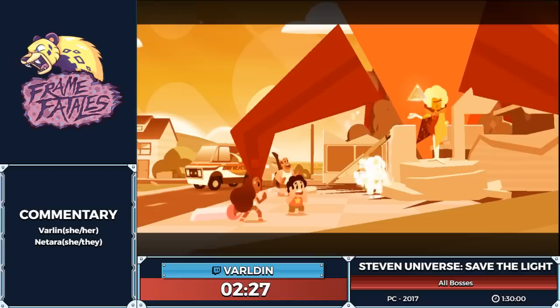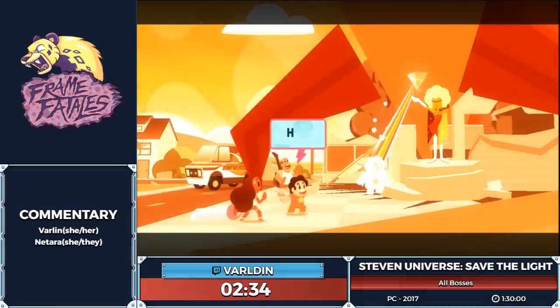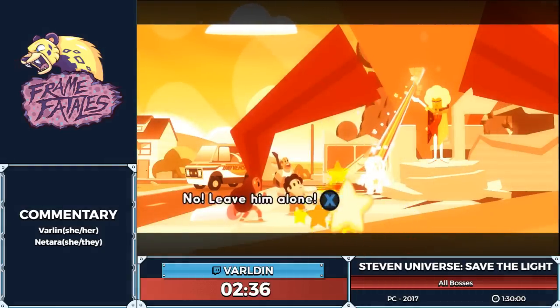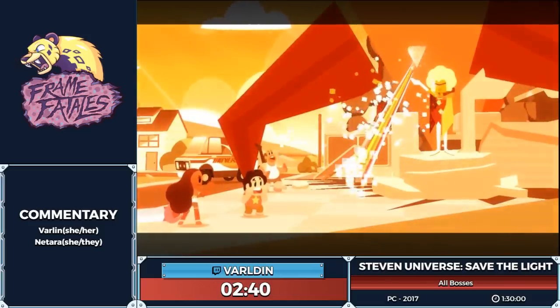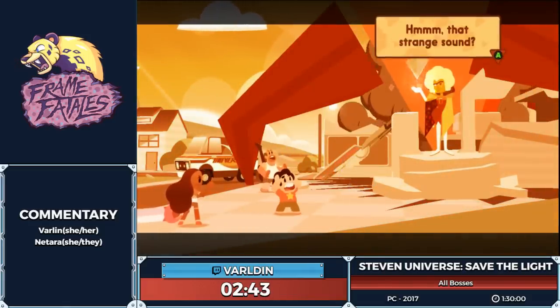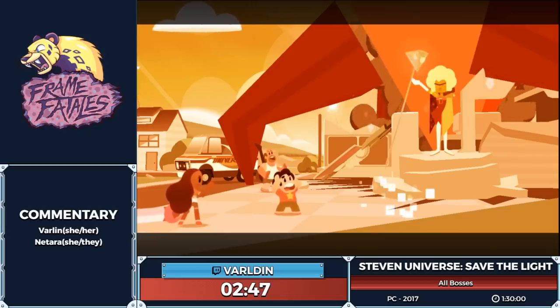There are a couple of places in this game where you have options for which dialogue you can choose. I'm always going to choose the one that either has the least amount of text boxes afterwards, since that would be faster, or I pick them because it gives a certain character experience and helps fill up their relationship bar. We'll talk about that after we have our first fight here.